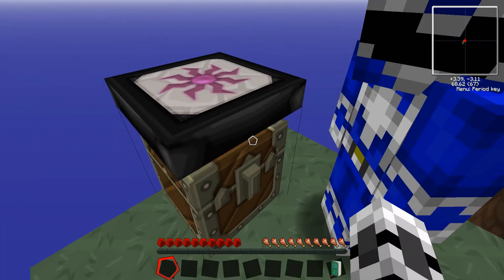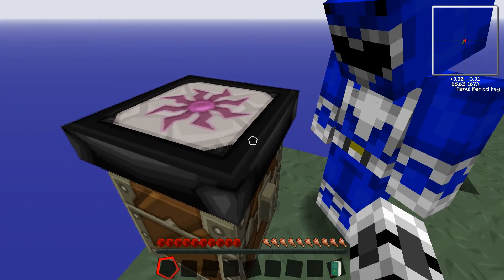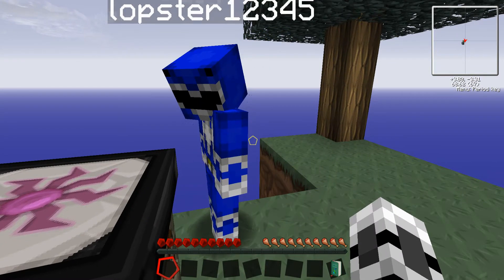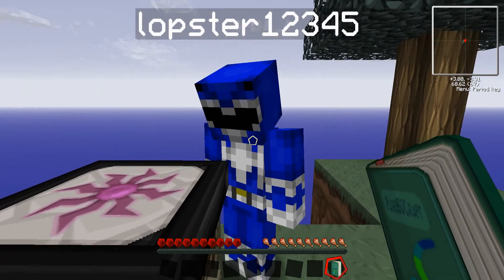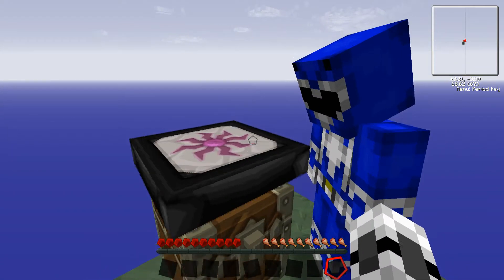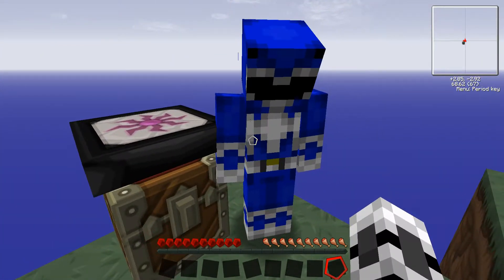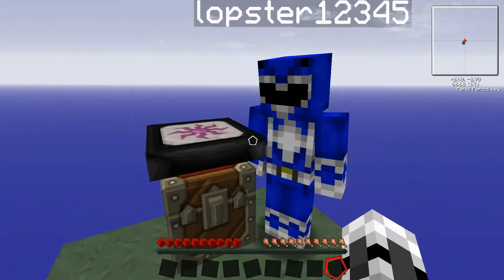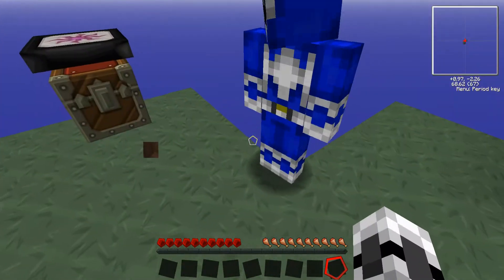It's gonna be absolutely mind-blowing, this Ouija board. I've actually never used a Ouija board. How do we use this? Well, I've got something called an Alchemical Tome. When I load this thing into the Ouija board, it learns every recipe in the game. Every single recipe? Yeah, and that Alchemical Tome is actually the most expensive item in Tech-It. Just get it for free, by the way. We immediately start with that, which is great.